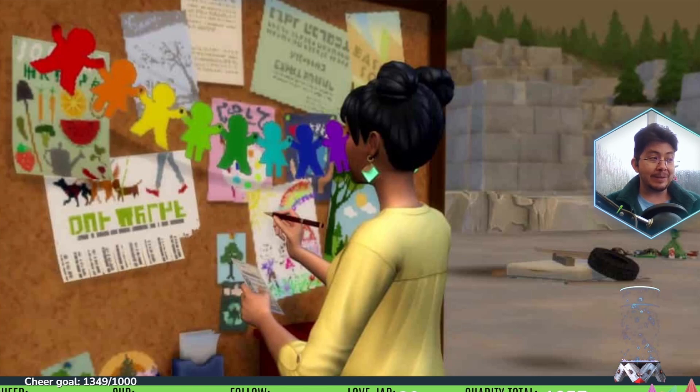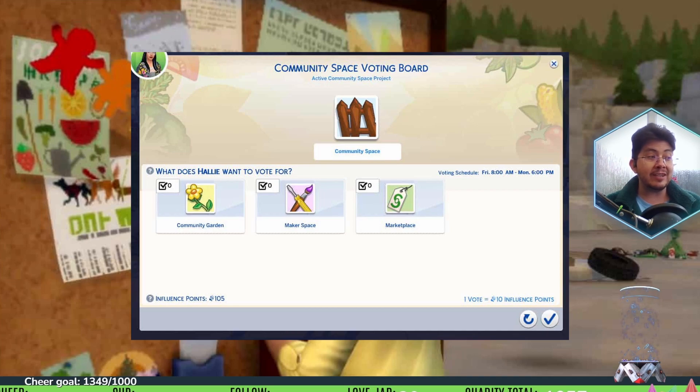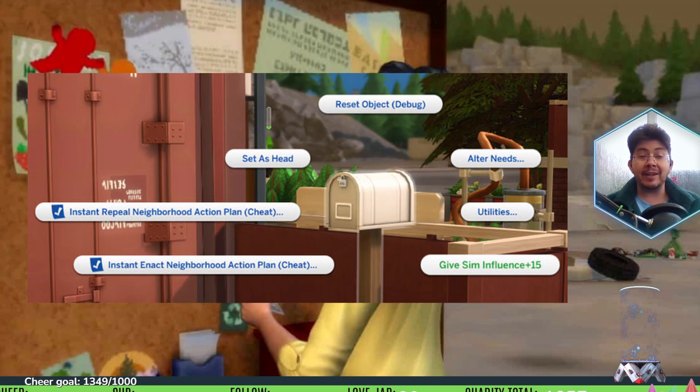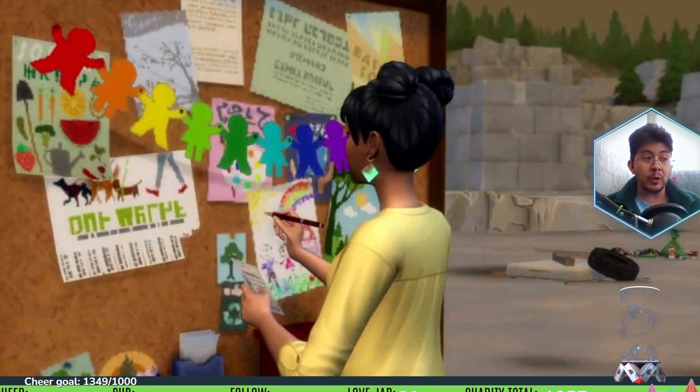To choose a community space project, bring up cheat options on a mailbox or community board and choose instant enact community space project. You can choose whether you want the local community space to be a maker space, a marketplace, or a community garden without going through the voting process. To gain influence points, select give sim influence — this gives your sim 15 influence points and you can use it as many times as you want for infinite influence.